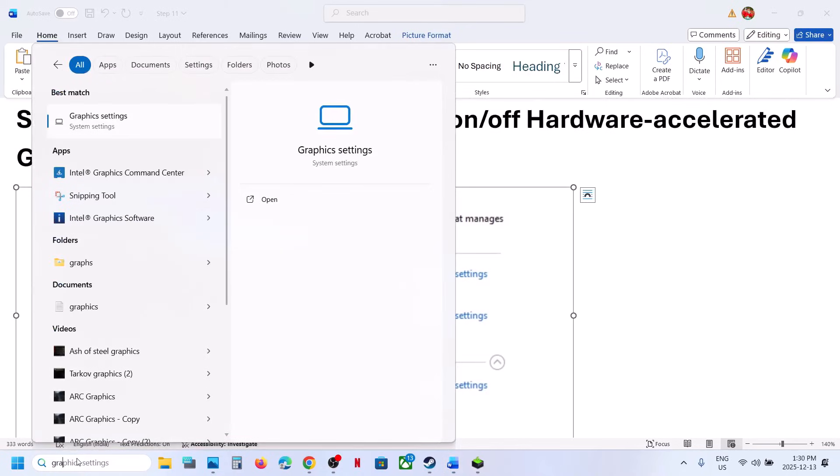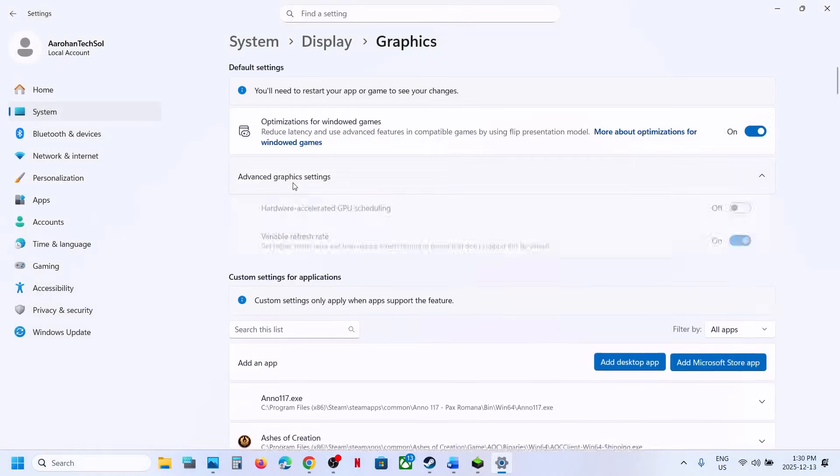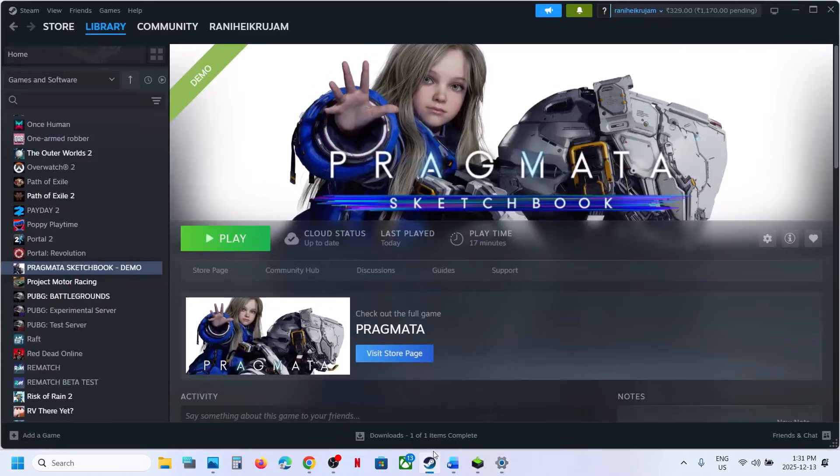Type 'Graphics Settings' in the Windows search box, click Graphics Settings, then click Advanced Graphics Settings. Find Hardware Accelerated GPU Scheduling — if it is off, turn it on, relaunch the game, and check. If it is already on, turn it off, relaunch the game, and check.